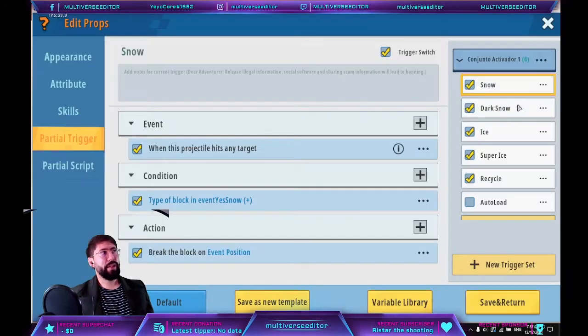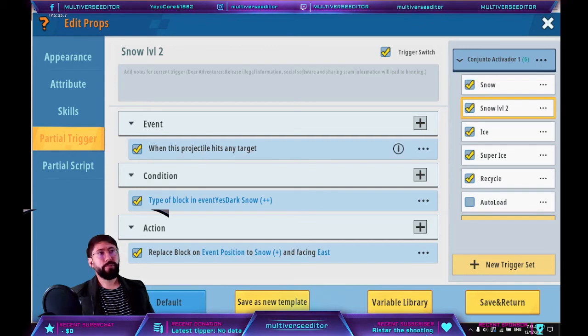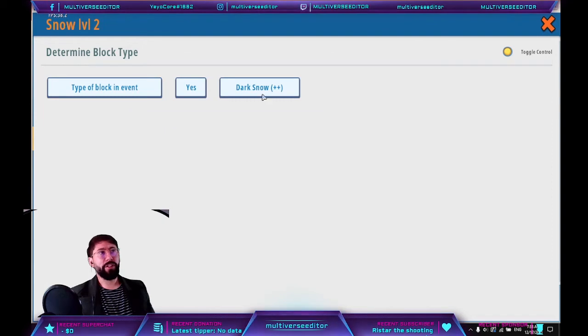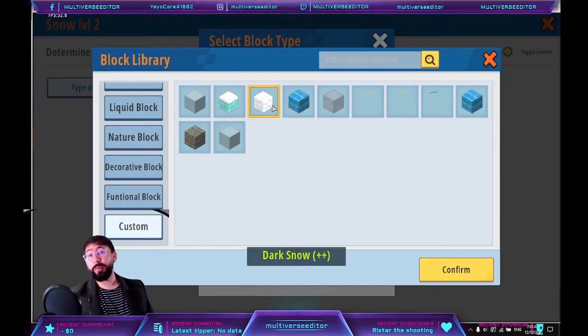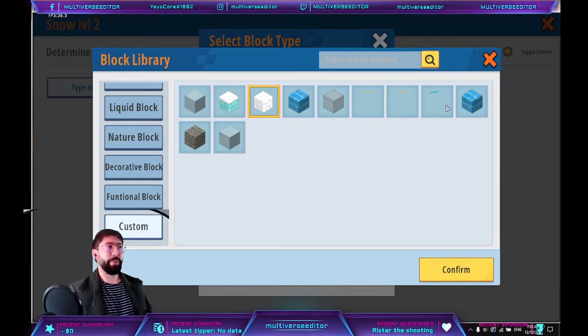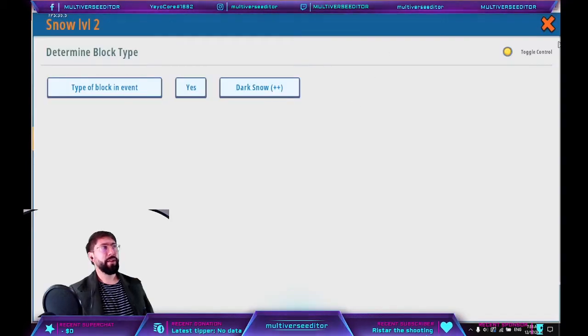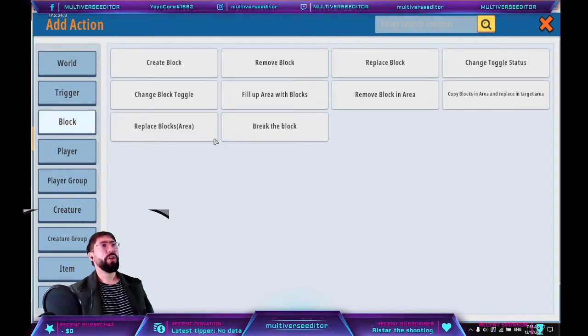Then copy and paste and change the information for the next level. For snow level two, you have the same information but change two things: in the condition, put the level two block (in my case 'dark snow level two'), and in the action, instead of 'break block', use 'replace block'. This varies depending on how many blocks and levels you have.